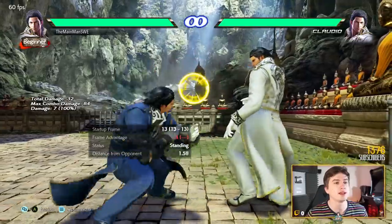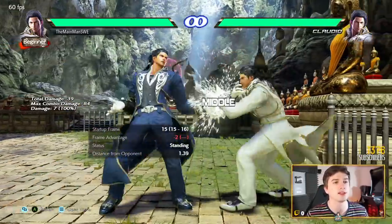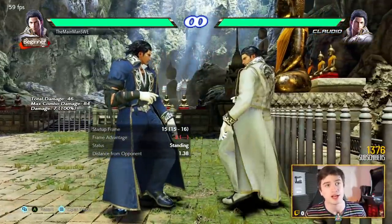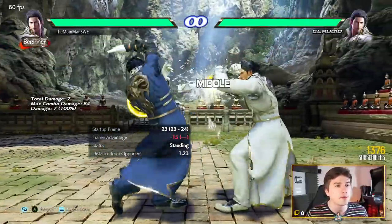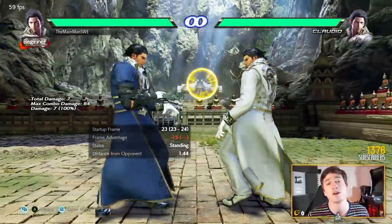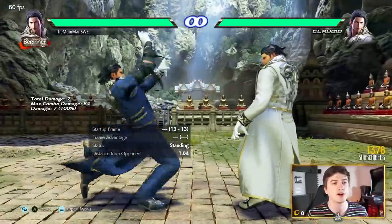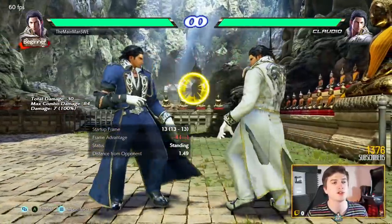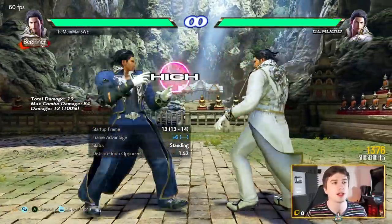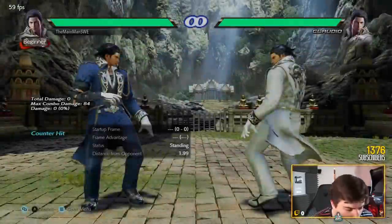Back 3 is the poke of choice many times when going with mids, because the universal down-forward 1 is not 13 frames, not 14 frames — it's 15 frames. It does have a follow-up launcher, twin piston, as a natural combo, but it's minus 15 on block. So if you want a quick mid check, we do back 3. Unfortunately, not very good range — minus 4 on block. It does have a follow-up in back 3, 3 — not a natural combo, minus 12 on block — but very delayable, and if it counter hits, launch. Cool move.